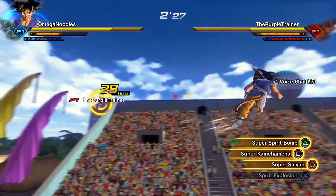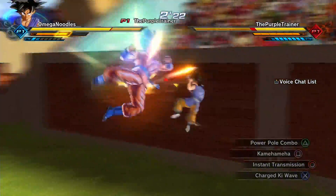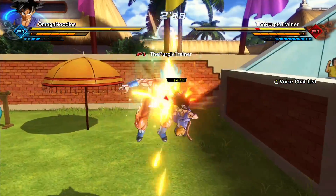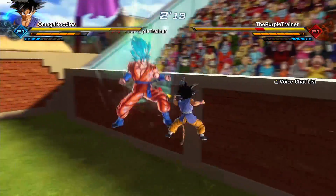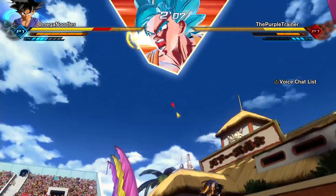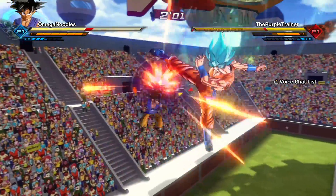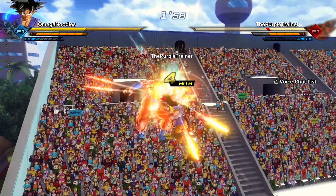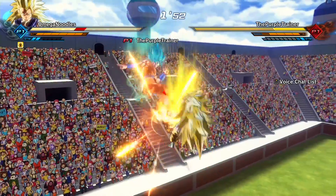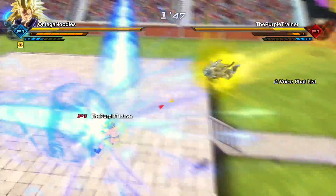Sometimes a stamina break combo that doesn't normally hit will connect if you Z-vanish behind somebody and catch them from behind — the character has to turn around first before trying to dodge, and in that window you can get the stamina break off. So attacking from behind makes it much easier to land. Every character has a stamina break combo, and it's up to you to learn them. Just hop into training and practice until you get it down.